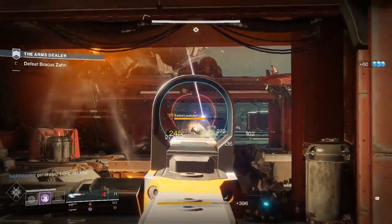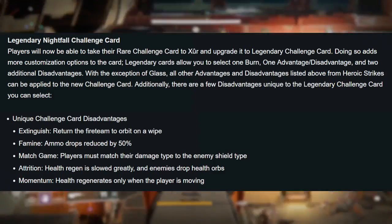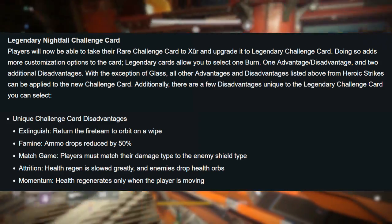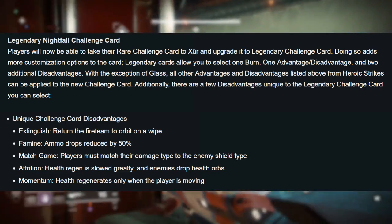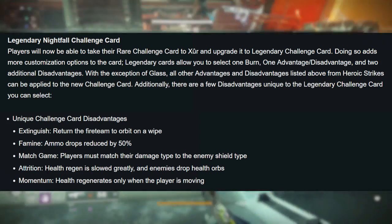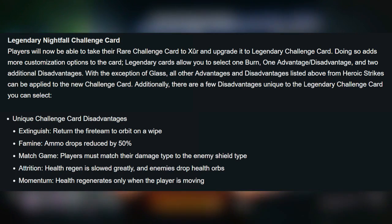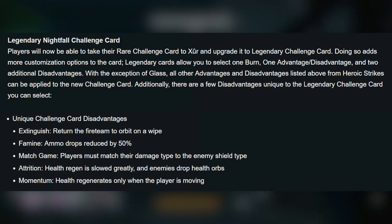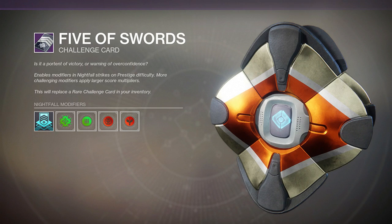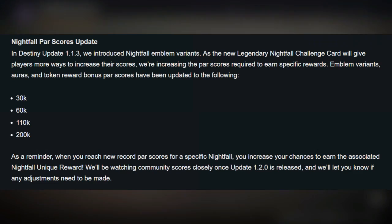Legendary Nightfalls are also seeing changes. Players can take their rare challenge card to Xur and upgrade it to a legendary challenge card, adding more customization options. Legendary cards let you select one burn, one advantage, one disadvantage, and two additional disadvantages. Unique disadvantages on legendary cards include Extinguish — fireteam returns to orbit on a full wipe; Famine — ammo drops reduced by 50%; Match Game — must match damage type to enemy shield; Attrition — health regen slowed greatly but enemies drop health orbs; and Momentum — health only regenerates while moving.